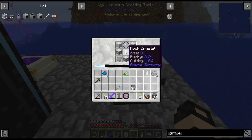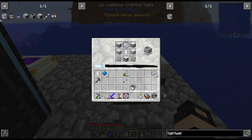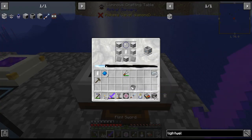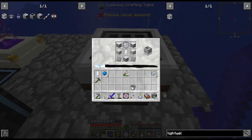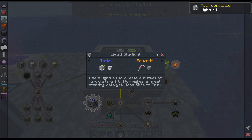That rock crystal. There we go — there is the thing. I believe we might be able to get it. Yeah, we do. We have enough — if it doesn't work you don't have enough light. But this is such an easy recipe, we get enough starlight even during the day. There is our Lightwell. Nice.